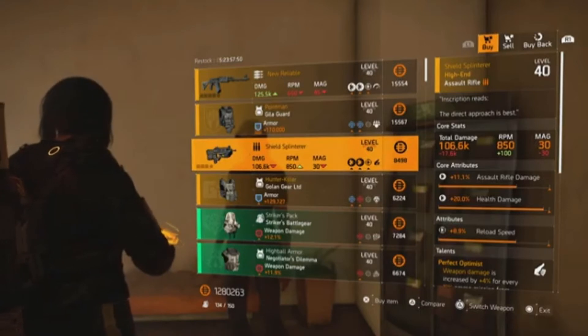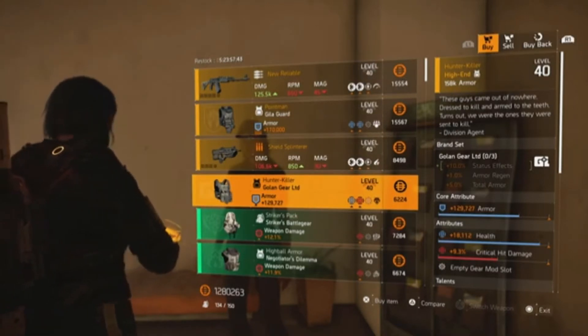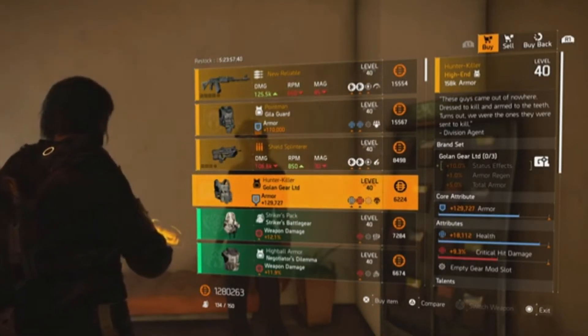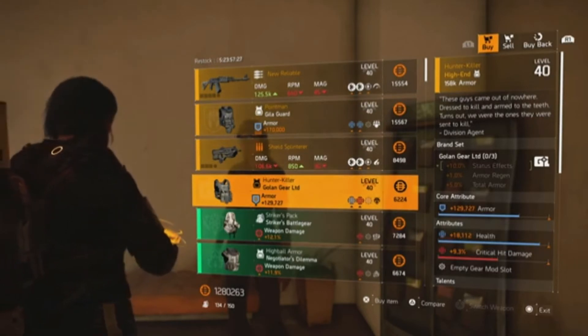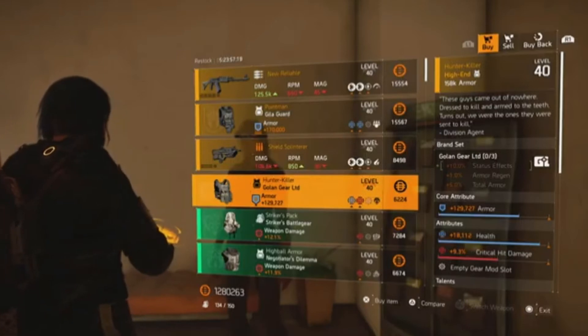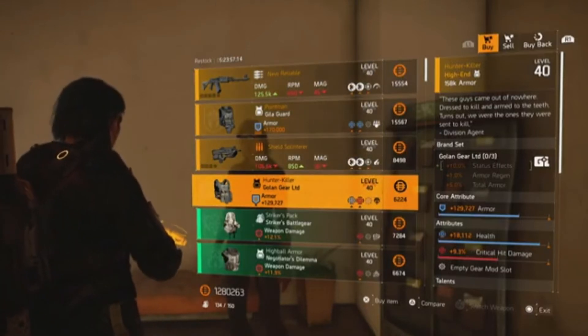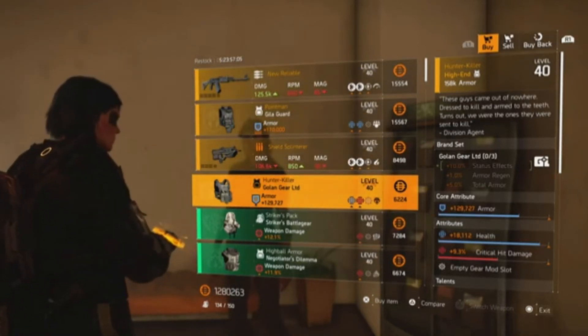Moving on to the Hunter Killer — this is what you get for killing the Year Two hunters that came with the Warlords of New York expansion. You get eight Off-White Keys, which you can use to open the box in the Haven settlement. You'll then get the Hunter Killer chest piece, which shows up at Cassie Mendoza every week, just like the Shield Splinterer. It's got armor, health, and crit damage — you can change the health for crit chance or armor regen — and with a bit of optimizing you've got a decent chest piece.